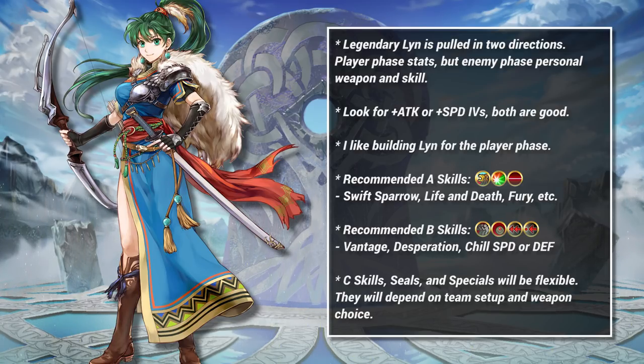Finally, the special, C slot, and seal will be flexible. Specials depend on choice of weapon, C skills depend on teammates, and seals depend on everything else.